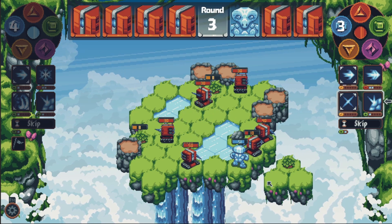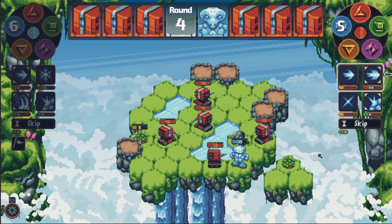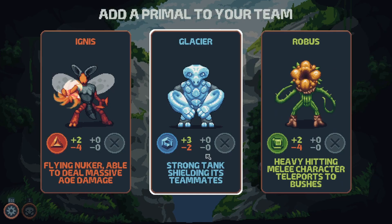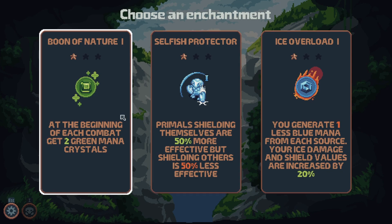The game is difficult and players will look forward to those healing islands. If someone preserves his primals well by playing smart, he may be able to risk choosing a different reward instead. By omitting the healing islands, you get more rewards of other types, if you survive at it.